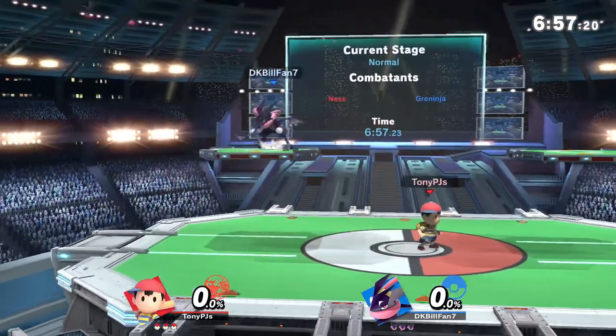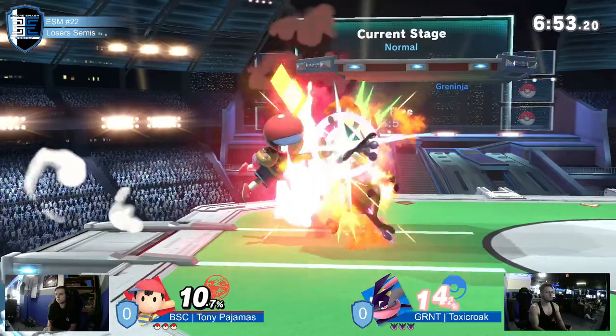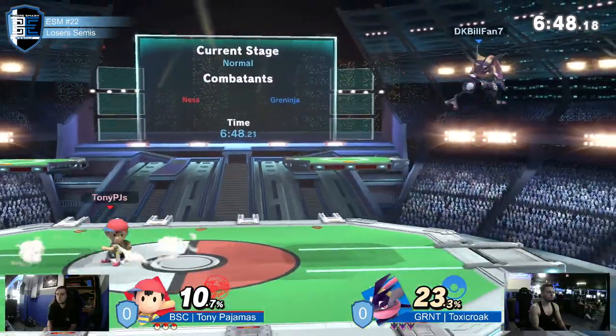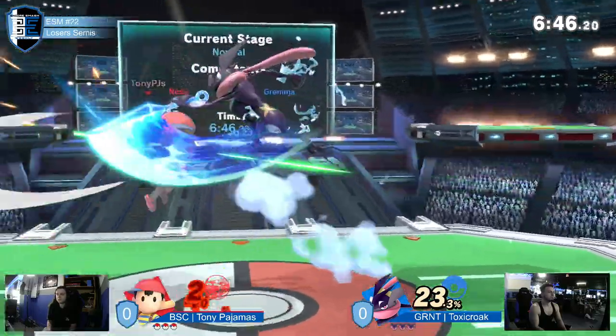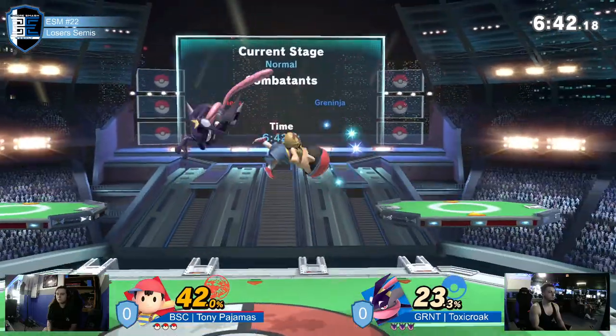I got Hydra Pump, I got Shadow Shuriken, I got Water Shuriken, I got Shadow Sneak. The point is JG has to capitalize on Ness being on top of him to keep abusing how floaty Ness is.